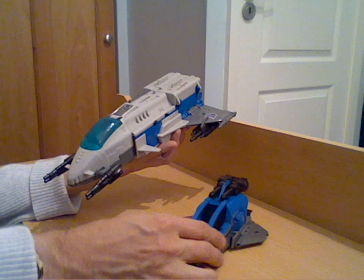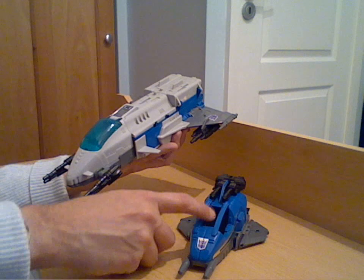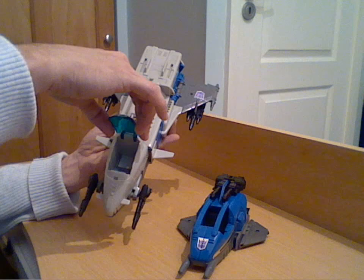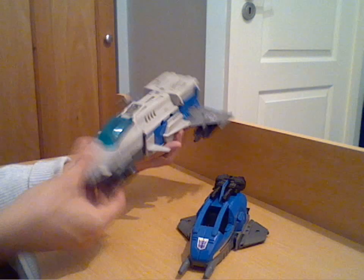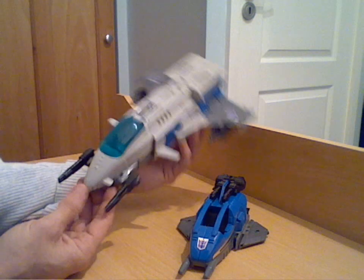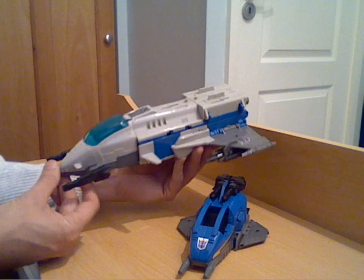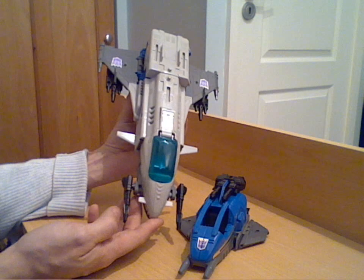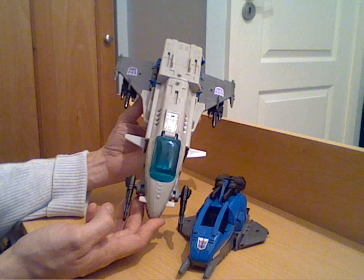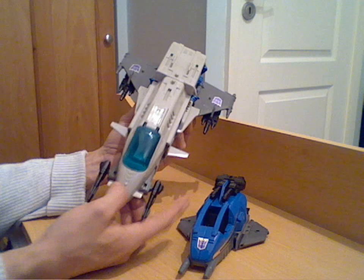The same goes for that gun connector, and I will show you that in a bit of detail, so if you ever come across one you know what it is. This is the shuttle mode of Sky Stalker's shuttle and base. It's obviously a twin shuttle — you can detach the top one so they become two ships. Both will hold a micro master inside. This front section of the smaller jet splits open and you can sit one inside, and the same goes for the cockpit of the main shuttle.